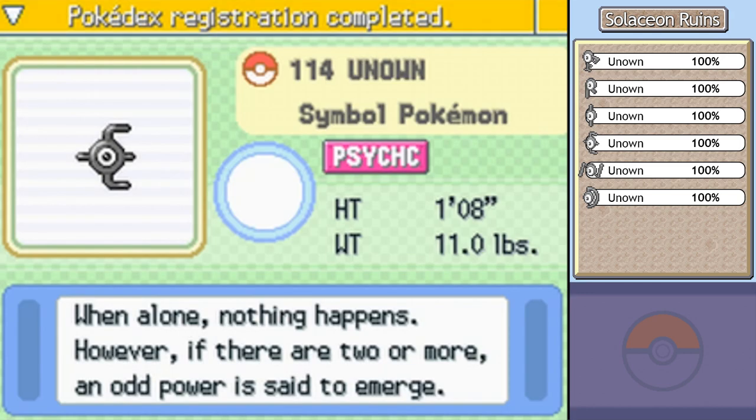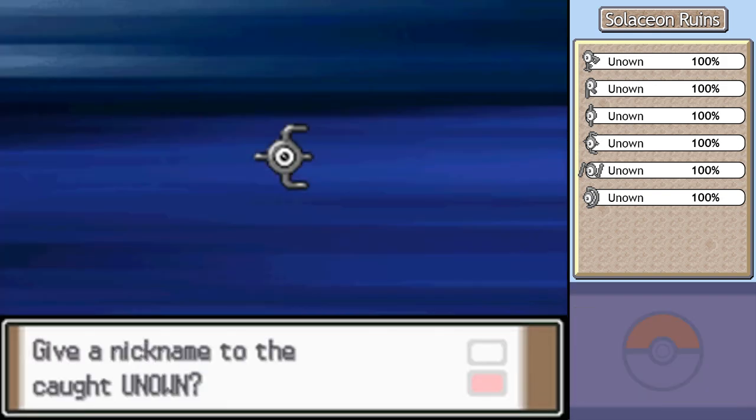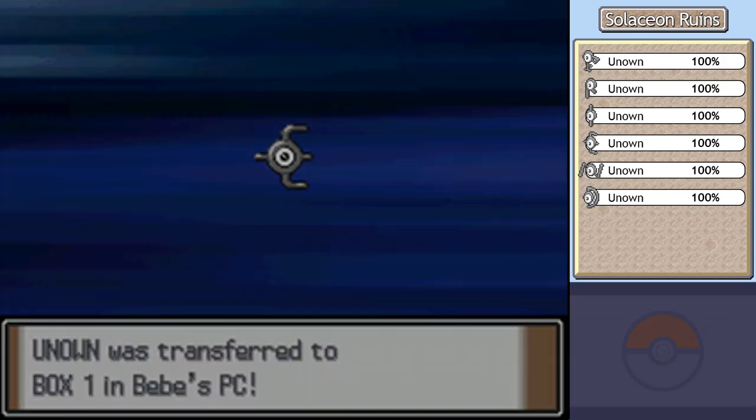Let's add that to my Pokédex. 'When alone, nothing happens. However, if there are two or more, an odd power is said to emerge.' Nope. If you use them together in double battles, nothing special happens. Don't buy the Pokédex's lies.